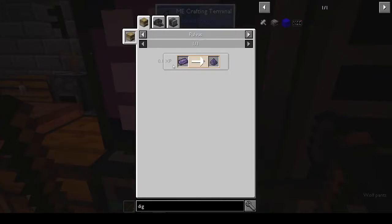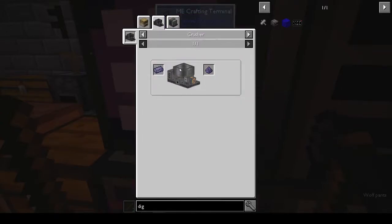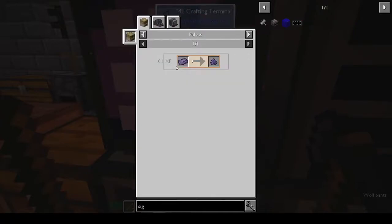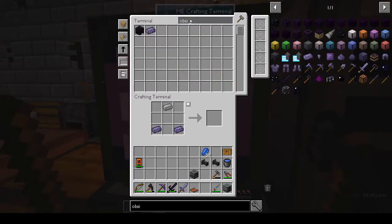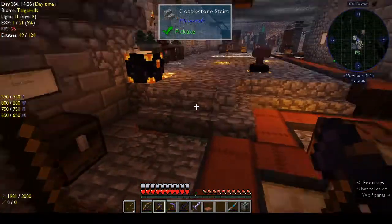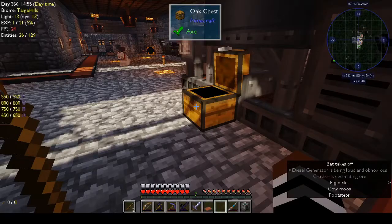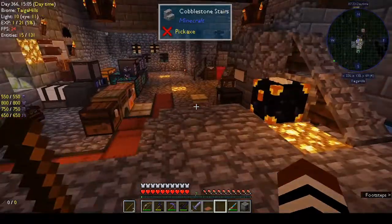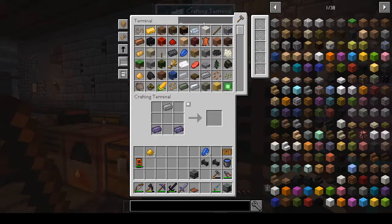How do you make compressed obsidian again? In the enrichment chamber. Refined obsidian dust is made in the crusher or metallurgic infuser. Refined obsidian ingot requires osmium. All right, let me put some obsidian in the crusher — we just have gold in there right now. Oh there's the diesel generator, okay it wasn't dead.